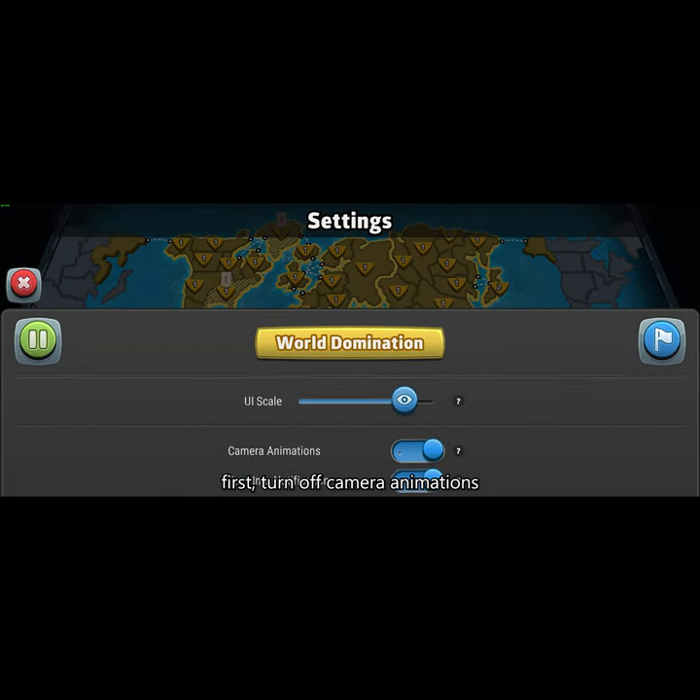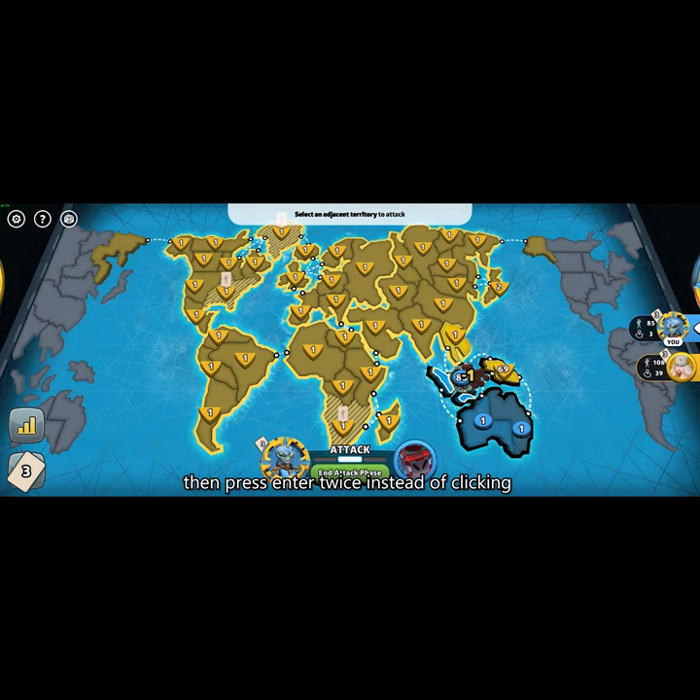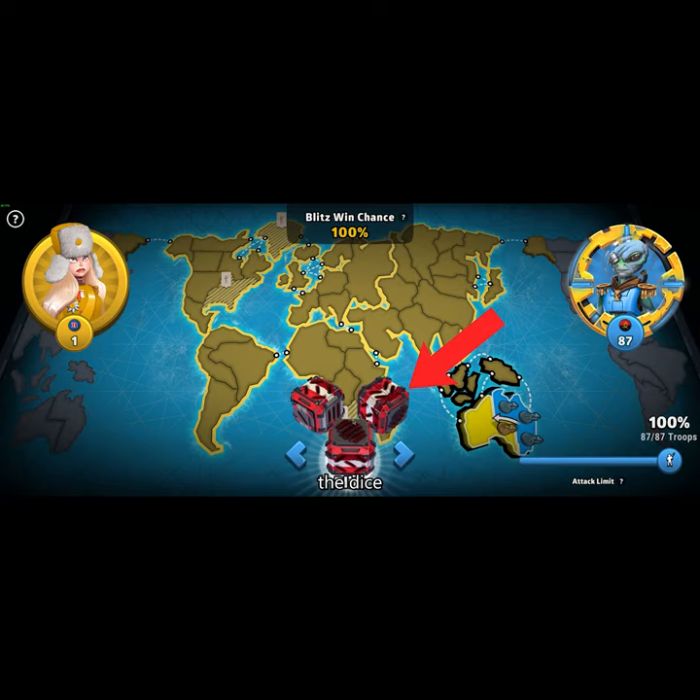First, turn off camera animations, then press Enter twice instead of clicking the dice and the check mark if you're on a computer.